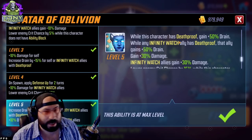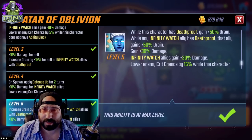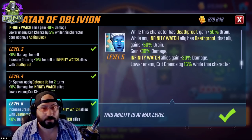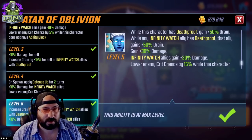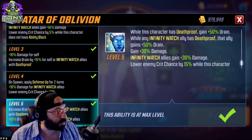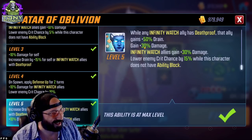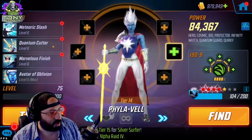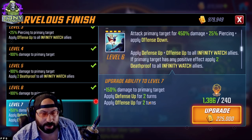Considering that they're all assisting and skirmishing with double attacks, this is a massive amount of sustain. She alone creates such a huge amount of sustain that it's insane. They'll also have Death Proof more often than not because of how turn meter works for this team. The extra 10 percent damage for the entire team adds up through the roof when everyone is attacking so frequently. This is probably the second most important Tier 4 to invest in on this team, right after Nebula's.